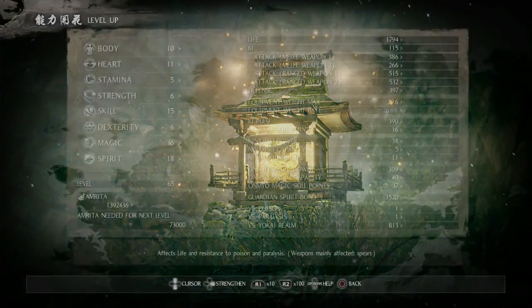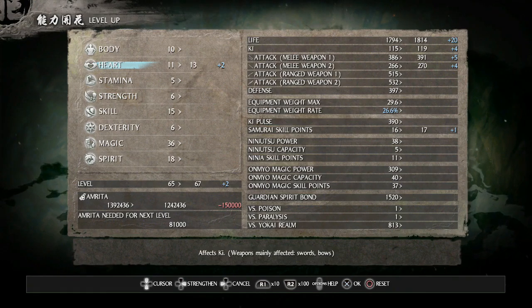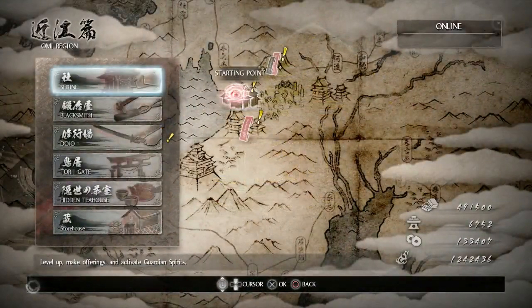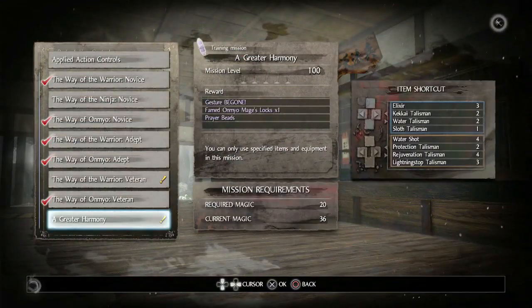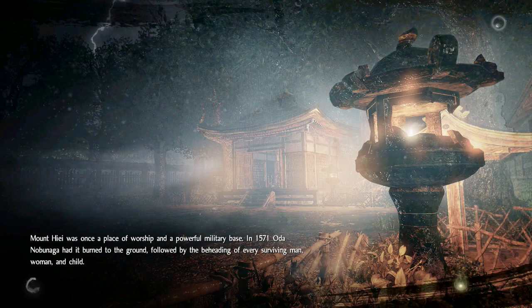Go and level up — we're going to increase our heart by two again. Then go to the Dojo and select a Greater Harmony. By completing this mission, we'll unlock our Onmyo Magic to level three, and a skill that will allow us to cast our Onmyo Magic quicker or instantly.